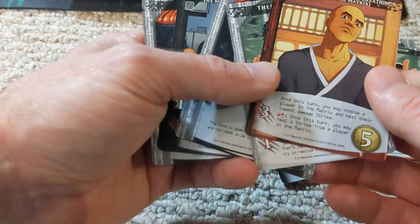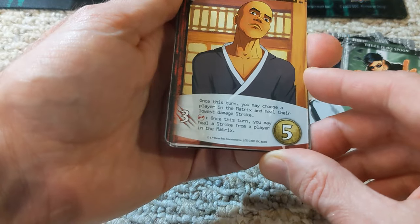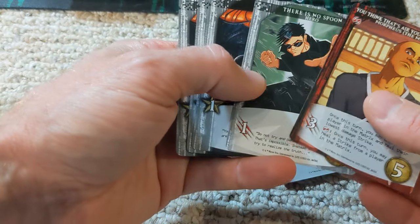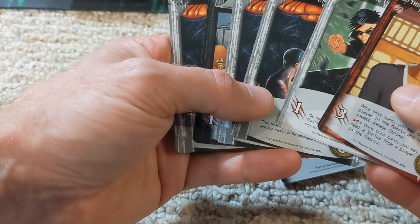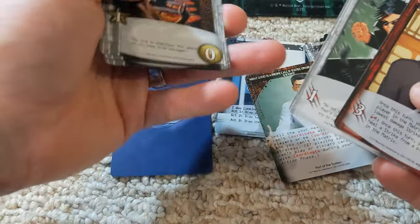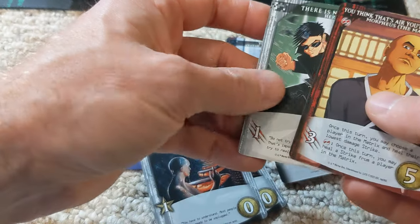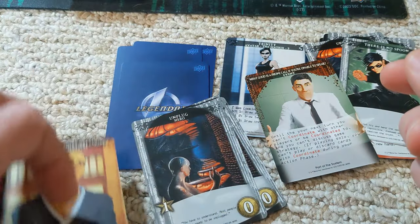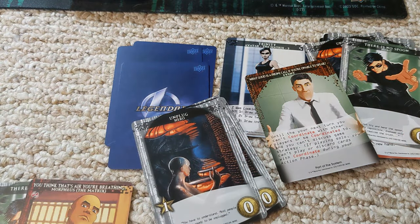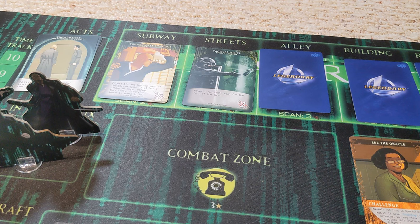Once per turn, you may choose a player in the matrix and heal their lowest damage strike — so that can be very useful for Neo. We've got four strike, the four damage here. We're going to spend two on a scan and the remaining two on a kill. We're going to do a scan here and that's a training card.